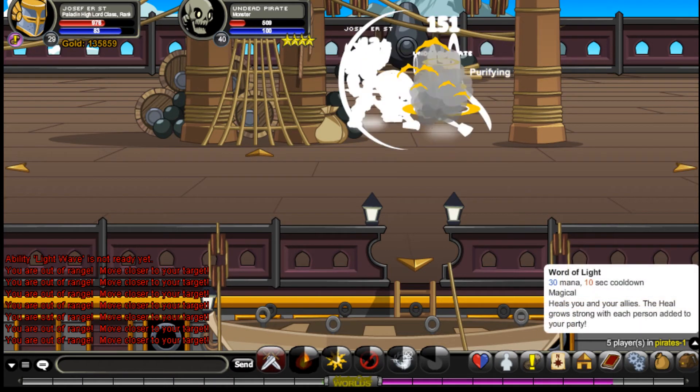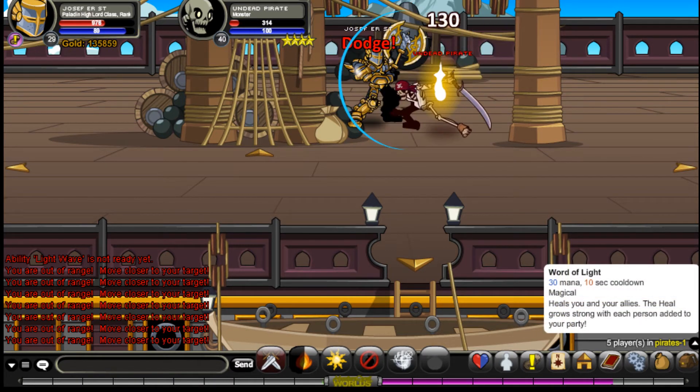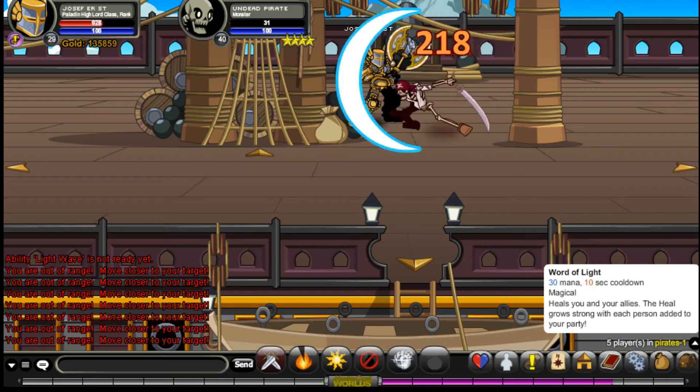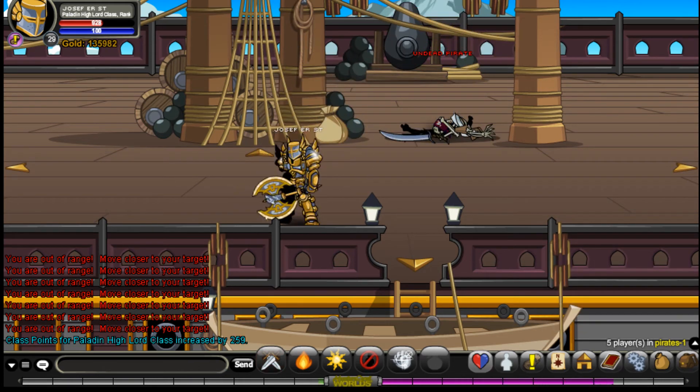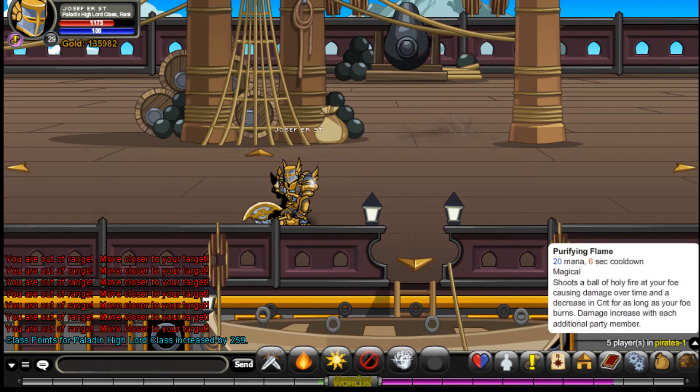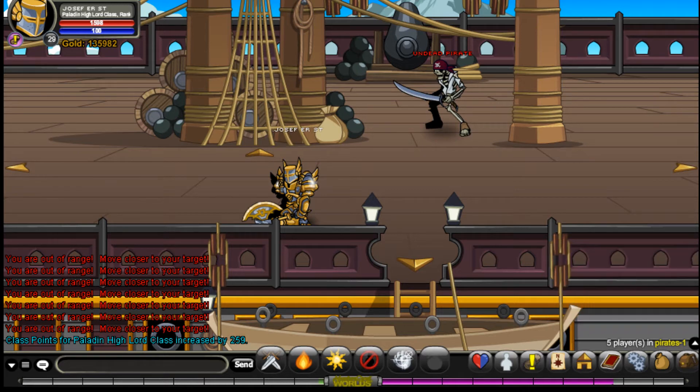This could be like double, and yeah, this also works — done for everything. Purifying Flame: 20 mana and 6-second cooldown, magical. It shoots a ball of holy fire at your foe, causing damage over time and decreasing crit for as long as your foe burns. Damage increases with each additional member. That's pretty cool.